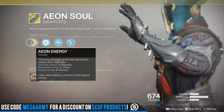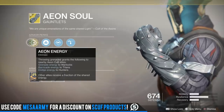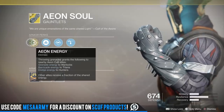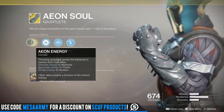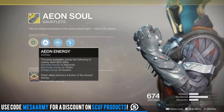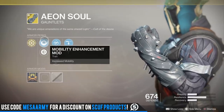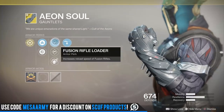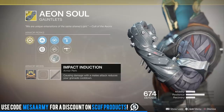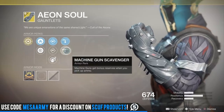For the Warlock, we've got the Aeon Soul — this is useless. The Aeon Energy perk: throwing grenades grants the following to two nearby Aeon cult members — grenade energy to warlocks, barricade energy to titans, and dodge energy to hunters. Other allies receive a fraction of the shared energy. In reality, if all three classes — warlock, titan, and hunter — wear these gloves at the same time, you're supposed to get some pretty good benefits, but I don't think anyone does that. The roll has mobility, resilience, fusion rifle loader, hand cannon loader, impact induction, sniper rifle scavenger, and machine gun scavenger.